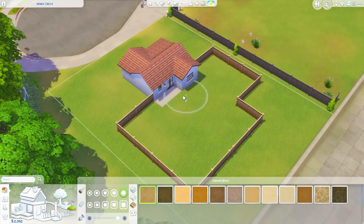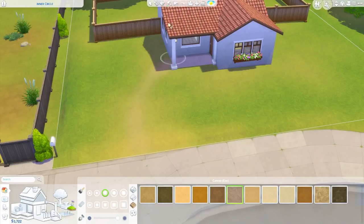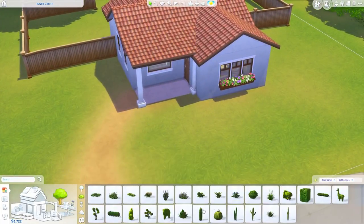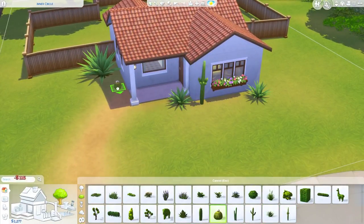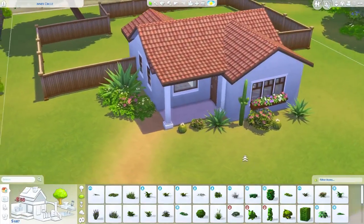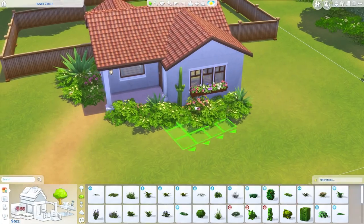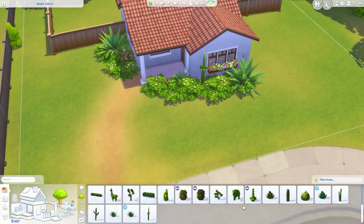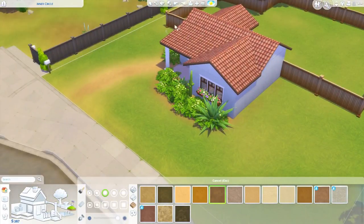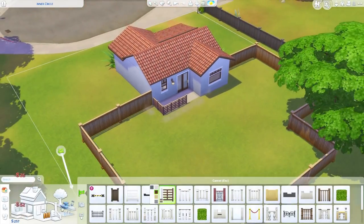I added a fence to the yard, which was probably a waste of money, but I wanted to make the lot feel less bare. Adding that cheaper fence helped balance out the amount of yard around the house. I also applied a dusty dirt terrain throughout most of the yard to give the effect that the grass is drying out — not the most pristine lawn. With starter homes I like to use free things like terrain paint to make it feel more well-landscaped. I made a dirt path from the porch to the street, and sized up the low flowers so just one would cover more area — another way to save simoleons while giving the impression of a more expensive house.